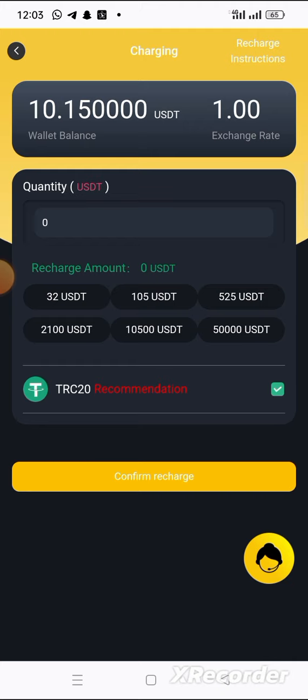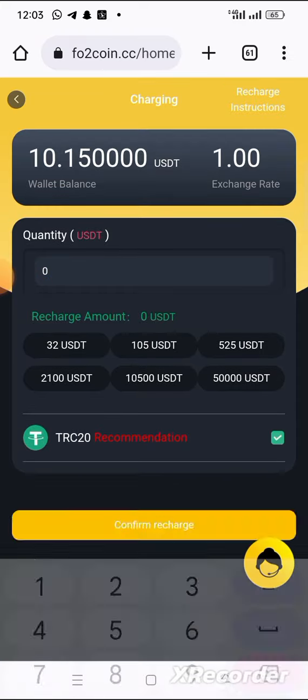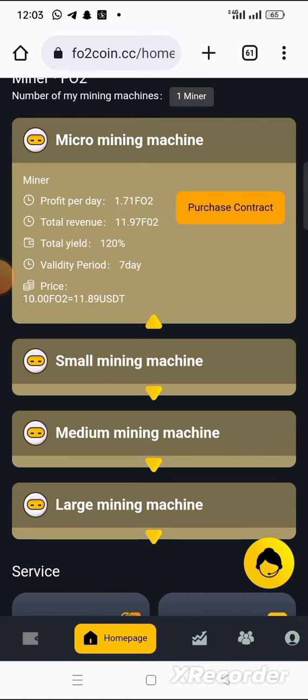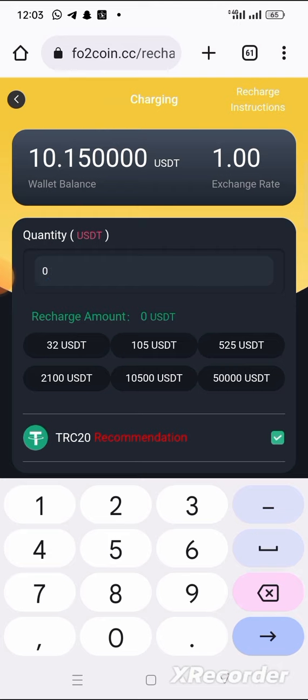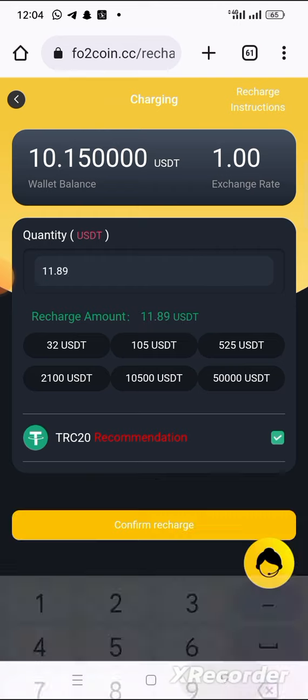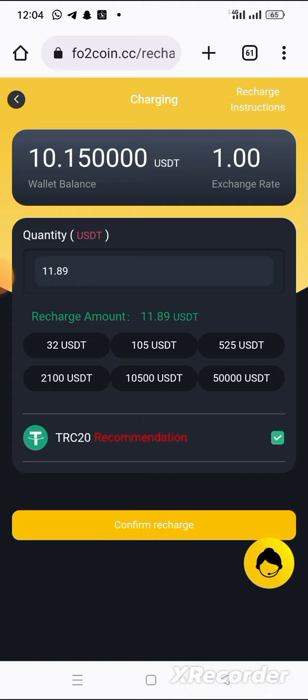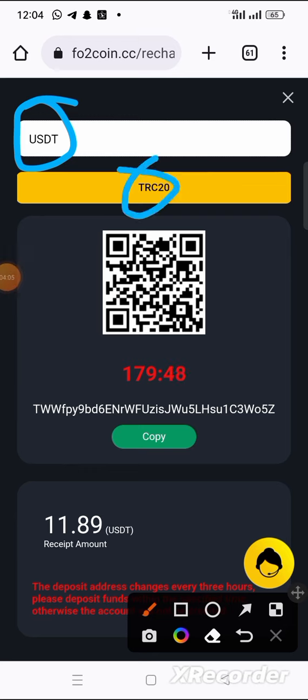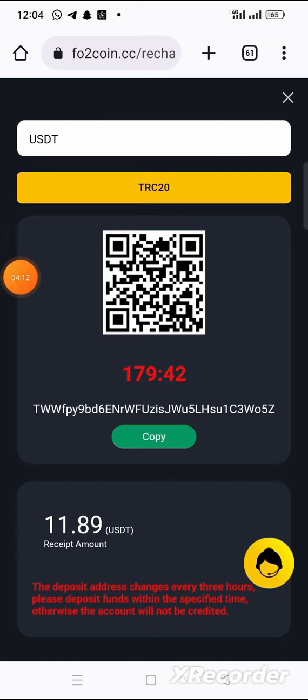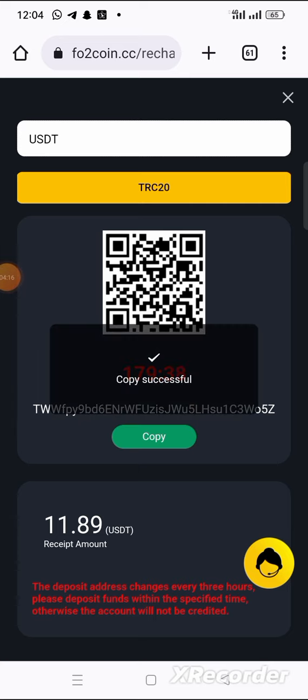Click on charging. You can go for the 32 USDT, 105, 525 — something like that — but right now I want to recharge 11.89 USDT. Click on confirm recharge. They have now shown me the wallet address to deposit to — it's a USDT TRC20 wallet address. Make sure you only deposit USDT TRC20.